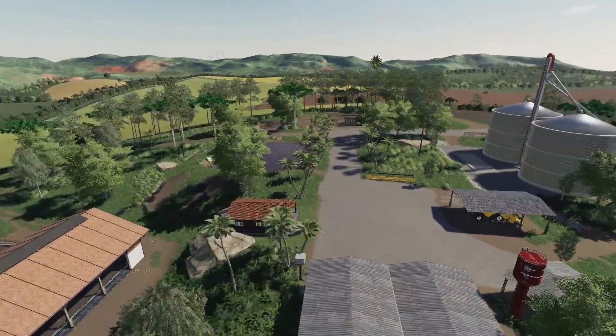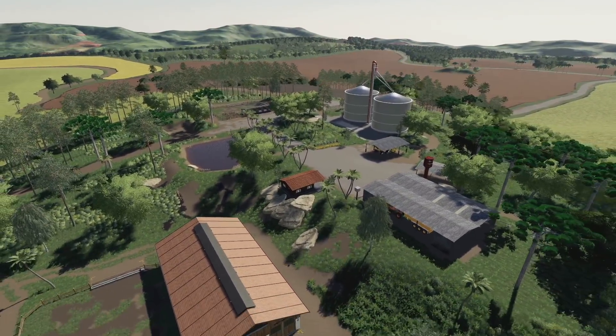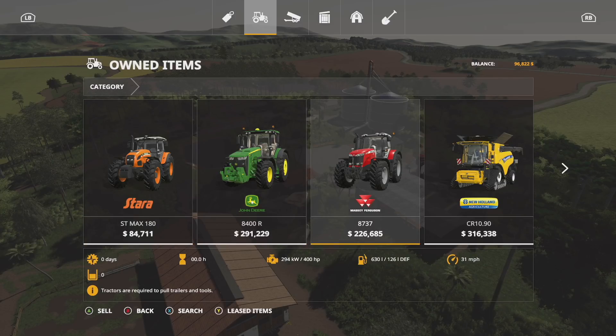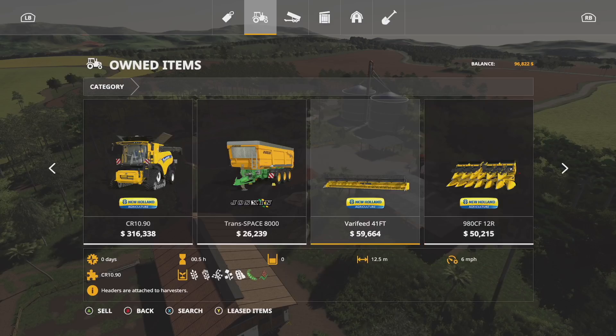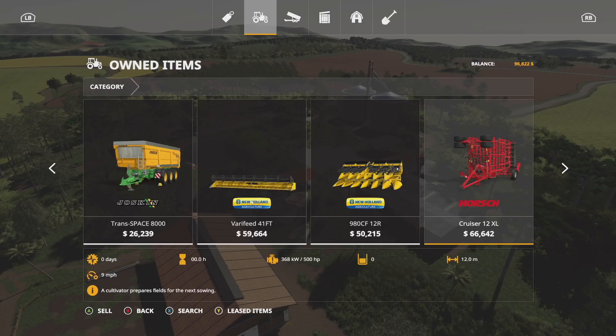It feels like you moved your house to the top of a hill and just started building the farm there. On this map we have the Star ST Max 180, the John Deere 8400R, the Massey 8737, and the John Deere CR 1090. You've got a big tipper and a nice big header — though that's not the largest New Holland header — and a good New Holland corn header as well, so you still have room to grow.